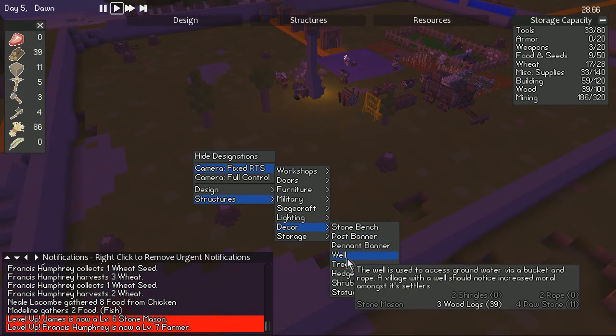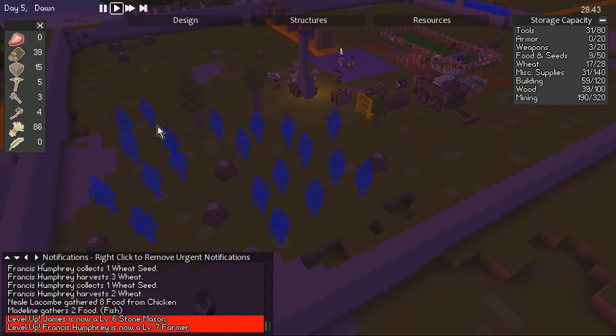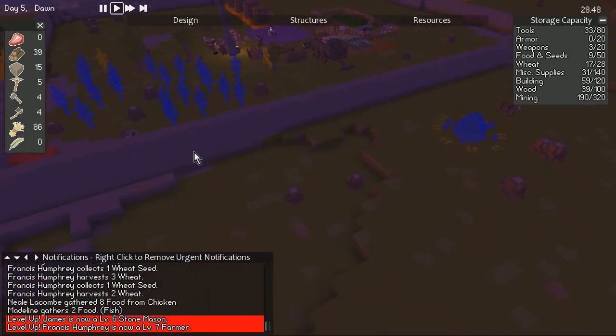How many trees can we put down? 19 — wow! One, two, three, four, five, six, seven, eight, nine, ten, eleven, twelve, thirteen, fourteen, fifteen, sixteen, seventeen, eighteen, and nineteen. One for good luck!